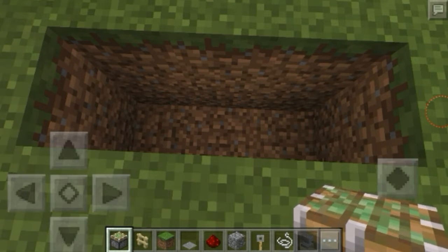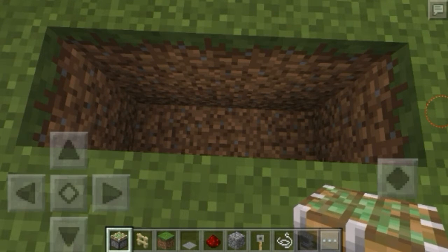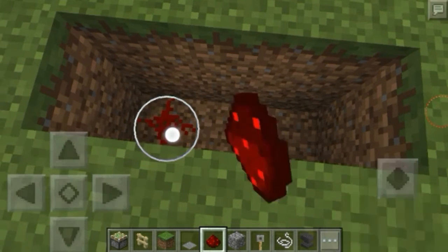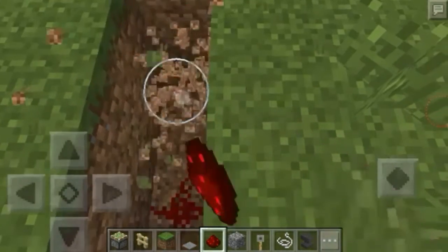To start out, you need a 4x2x1 — it's 4 wide, goes 2 blocks down, and it's 1 block apart. I noticed this one is only 3 wide, so I'm going to dig out the 4th one. You need to collect 2 redstone and put them in the middle — sorry, I put it on the side at first. Put 2 in the middle and dig out that extra side.